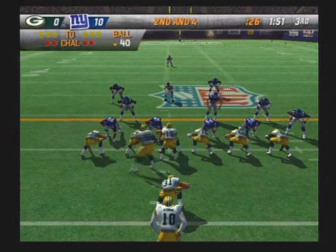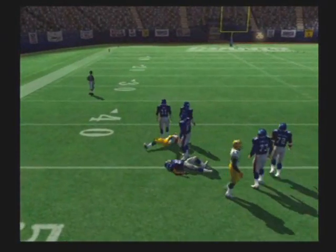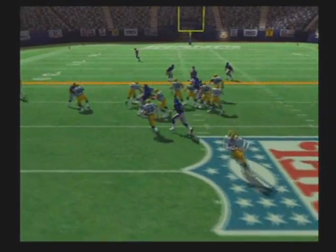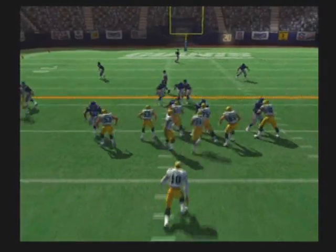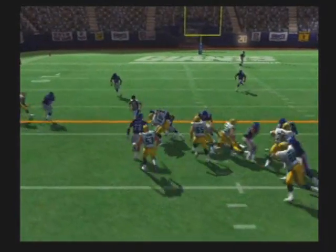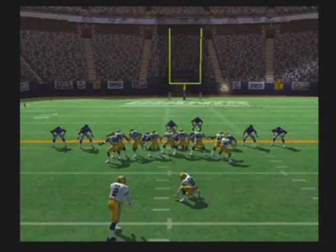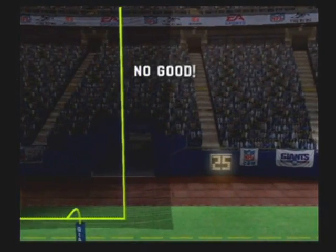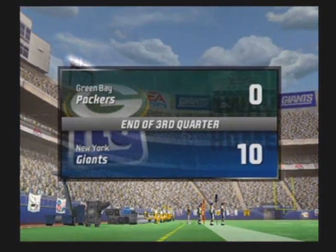The Giants come out in a 4-3. Aimed it off. Wilson comes up to make the play with a counter play. This one will be spotted. They give it to the halfback — Taylor is there on the stop. If they can make this field goal they'll be within a touchdown. The kick was wide. End of the third quarter with the Giants ahead of the Packers.